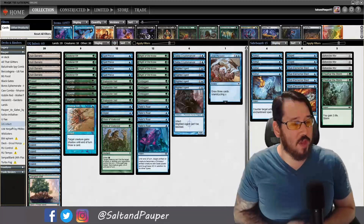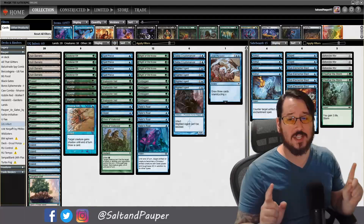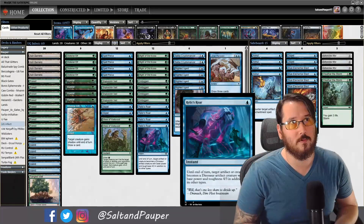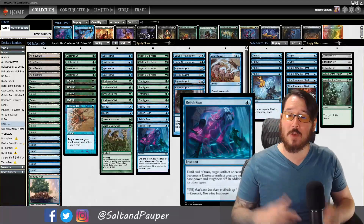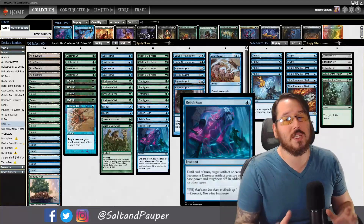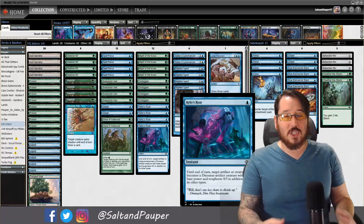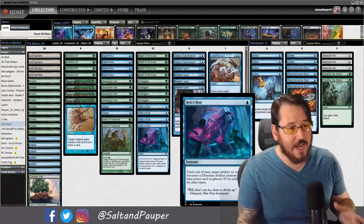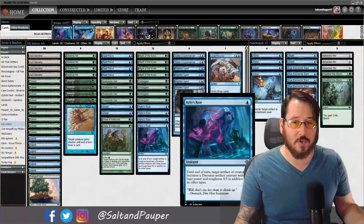This week we are playing Blue Green Infect, on the back of this card: Relic's Roar. This is a brand new card from Lost Caverns of Ixalan. For one blue mana until end of turn, target artifact or creature becomes a dinosaur artifact creature with base power and toughness 4/3, in addition to its other types.